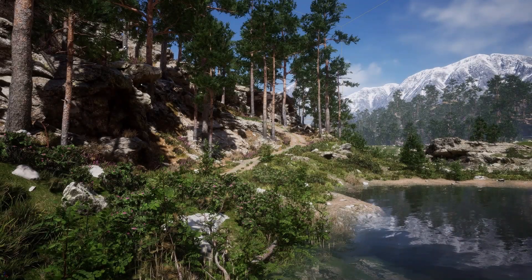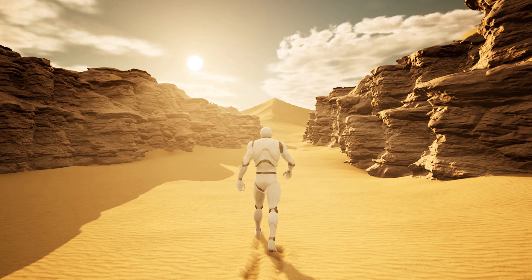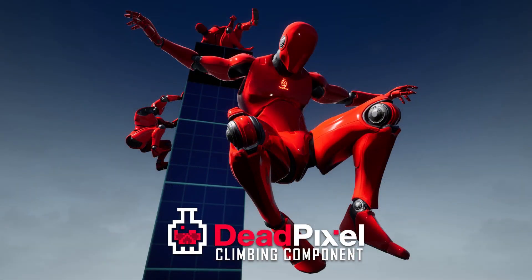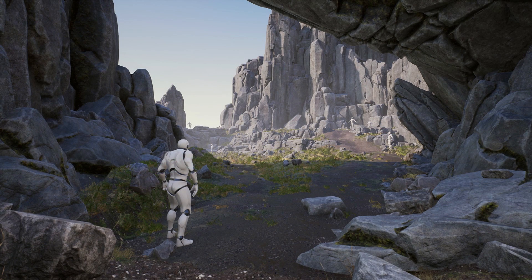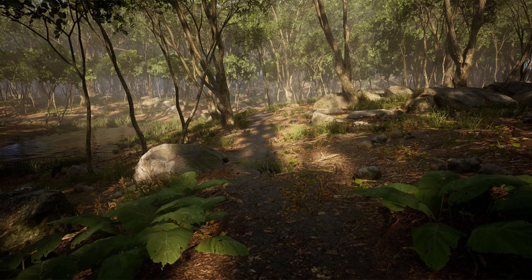Hey guys and welcome back to another Unreal Engine Marketplace video. Today we're going to be going over the February sale in which you can save 50% off on hundreds of different selected assets. I'm going to be going over the top 10 today — that's just my personal opinion. I'll leave a link in the description down below, and this sale runs until February the 13th.